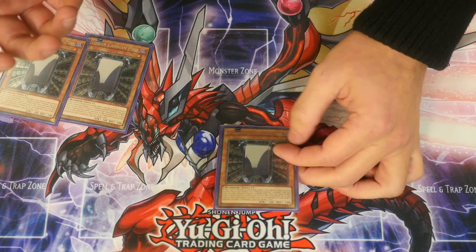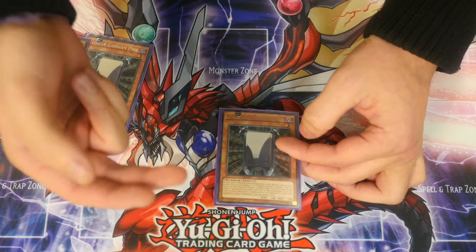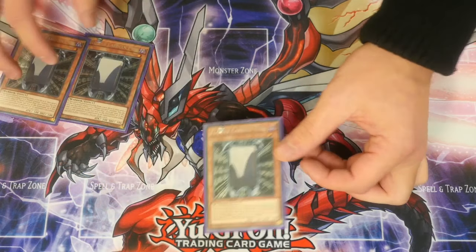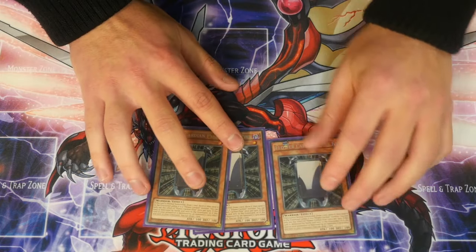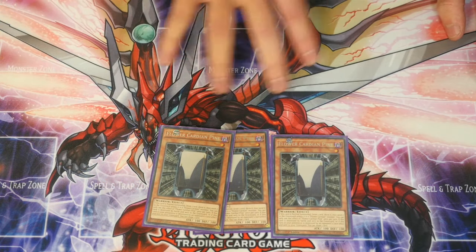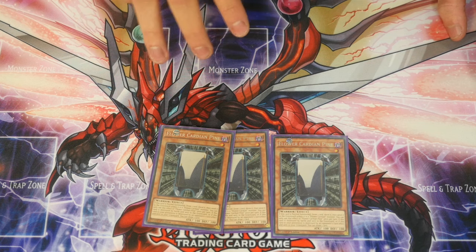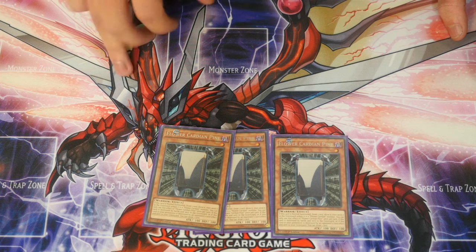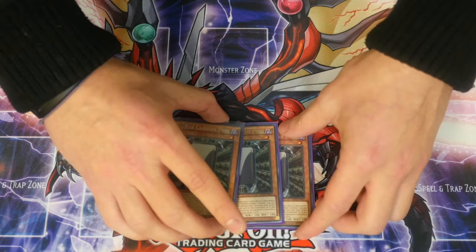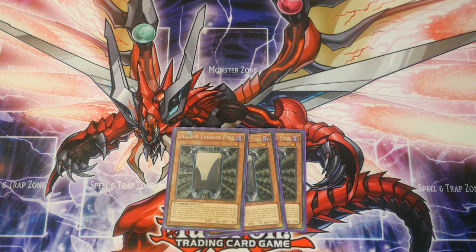Also, when it's destroyed by battle or card effect and sent to the graveyard, draw one card. All the Flower Cardians have three different attack and defence values: 100, 1000, or 2000. The 2000 ones are normally the upgraded version of each of the 100 ones and have their own effects as well. This is the linchpin card — one of the most important cards in the deck.